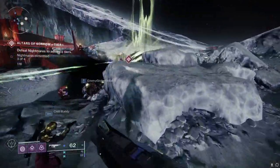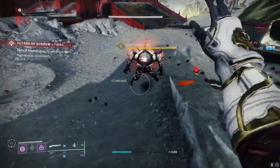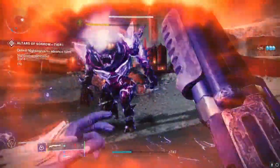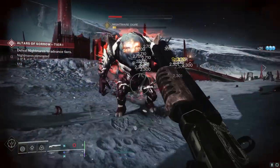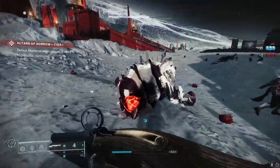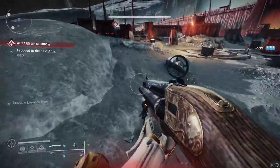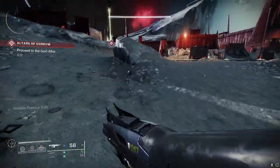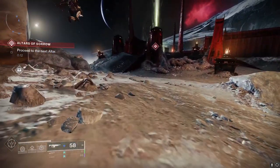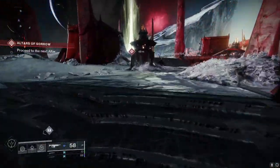I'm going to show you in Sorrow's Harbor how good this weapon is at melting mini bosses and bosses. We're going up to this ogre — no DPS buffs, just a fair test of how good it actually is. As you can see, we've pretty much taken that ogre out within two bursts. In a Well of Radiance or anything like that, this thing is crazy. The only downfall is you have to be up close — if you're far away, it's pretty much useless.